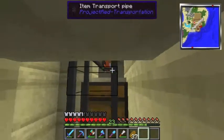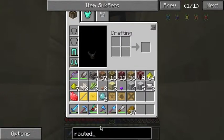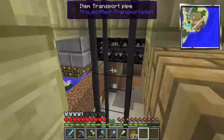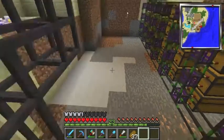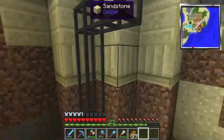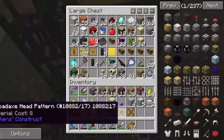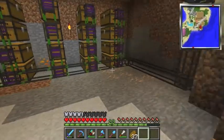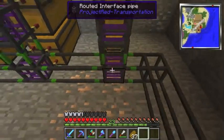The routed request pipe connects with item transport pipes, which are very easy to make — just glass panes and stone, and you get 16 of them per craft. Basically what you want to do is connect everything with these item transport pipes. These are all my chests that hold all the stuff.